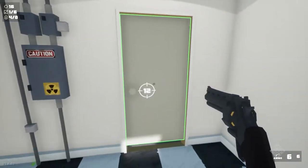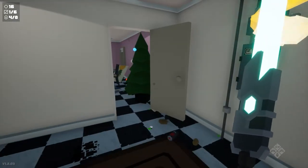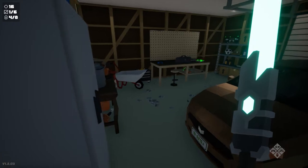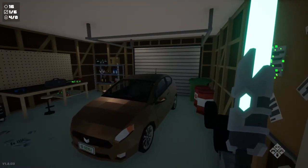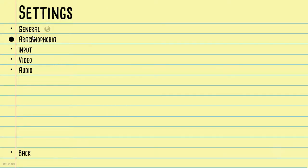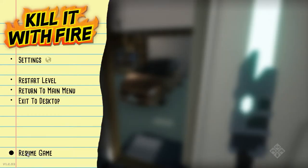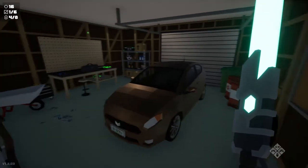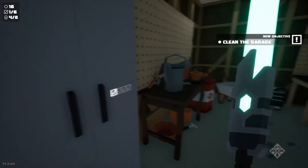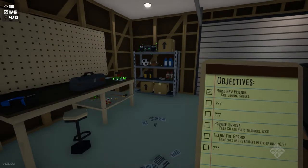There's a battery down there. We opened up the garage. Let's see what the arachnophobia mode looks like - let's go into settings and turn it on. The creepy music did stop. You pick up papers and they give you side objectives - so now I've got 'clean the garage' and 'take care of the barrels in the garage.'